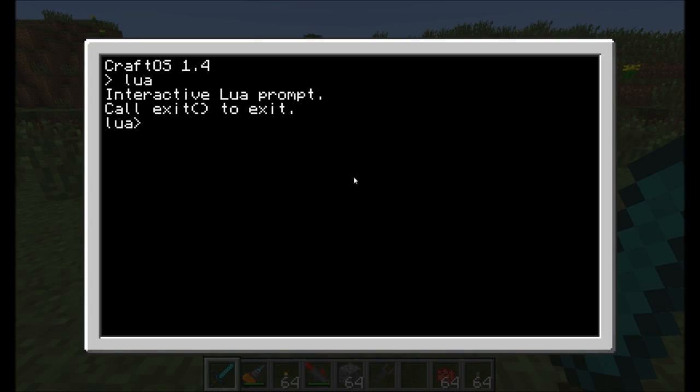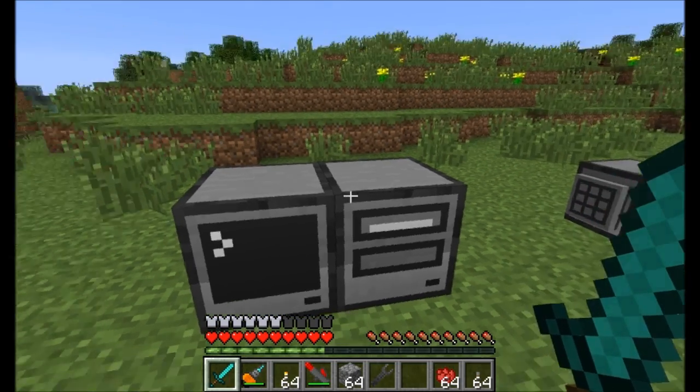There's one key command you need to know to start interacting with any peripheral. A printer acts as a peripheral, but there are other things you can use too — you can check out a full list of peripheral commands on the ComputerCraft wiki, which I'll link in the description. To connect your printer, define a new variable — I'll call it 'printer' — and set it equal to peripheral.wrap, pointing to the right side because my printer is on the right side of the computer.